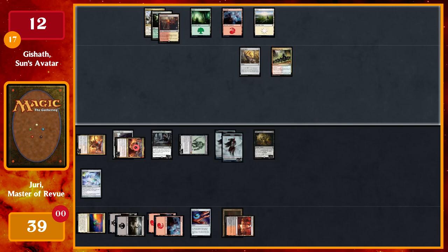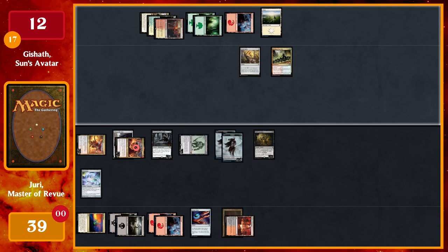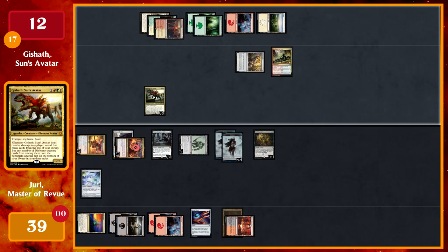Untap, draw a card — I have a Forest, two 2/2 zombies, a 1/2 Priests of the Forgotten Gods, and a 1/1 Hell's Caretaker. I'll tap eight mana for Gishath, Sun's Avatar. He enters with a counter from Rhythm of the Wild, and I move to combat.